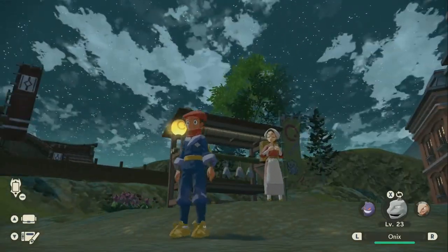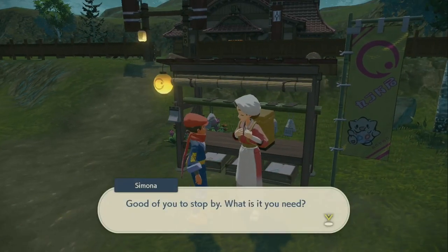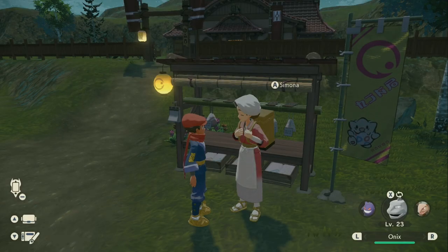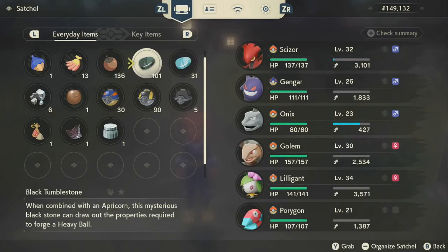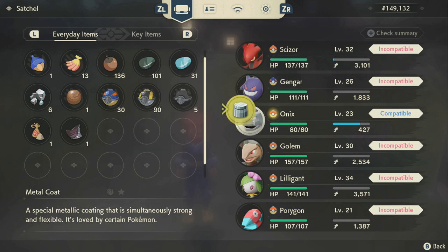Next, you're going to need the Metal Coat. You can find a Metal Coat through the Space-Time Distortion portals, where rare items and also rare Pokemon can spawn inside that portal. You can also grind for Merit Points, which you can trade with the lady in Jubilife Village at the trading post. The only way to get Merit Points in this game is through doing Lost and Found objectives.